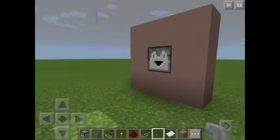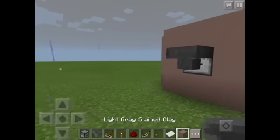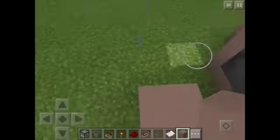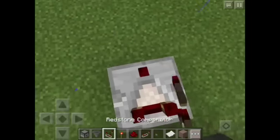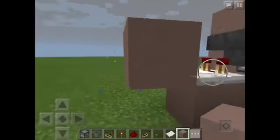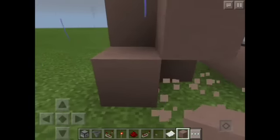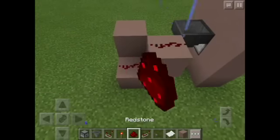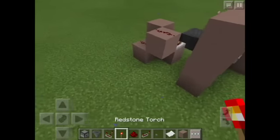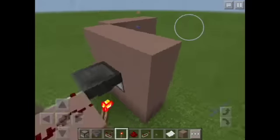Next, place a hopper going into this dropper, and then place some blocks — a block with the comparator on top. Crouch and place a block. Then place two blocks like that. Then place two redstone dust on there, and a redstone torch. And that's basically the whole circuitry done.